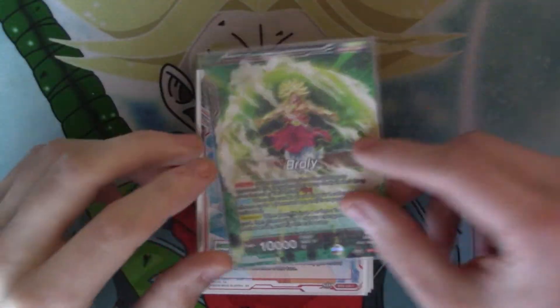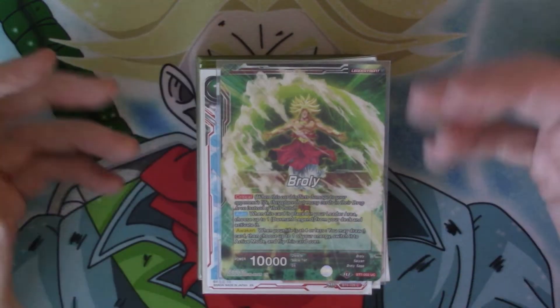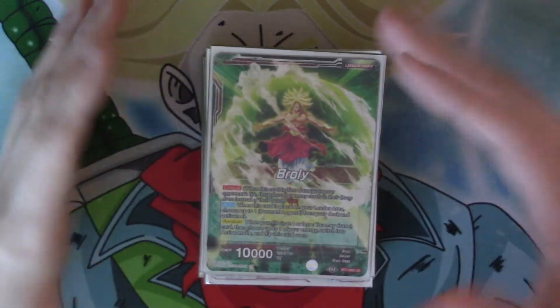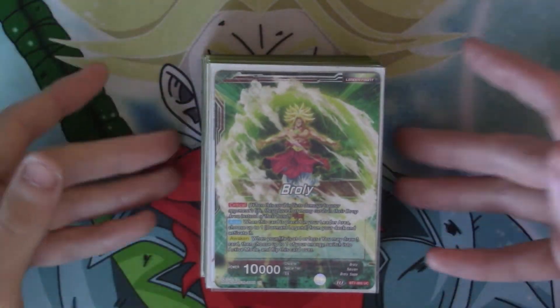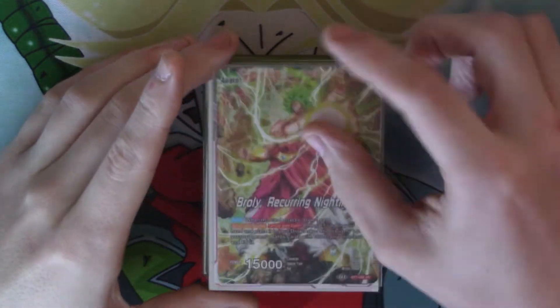Broly is critical on his unawakened side. He has an auto — when he's placed in the leader area you get a Dormant Legend, that's your field. His awakening is you draw one and get one energy back, and then we flip him over.